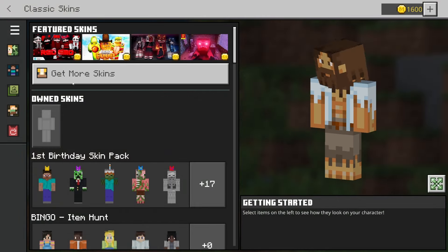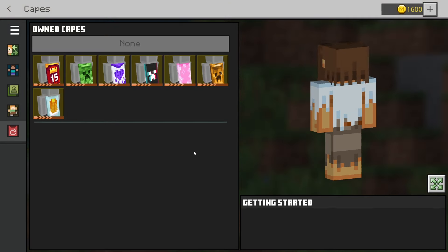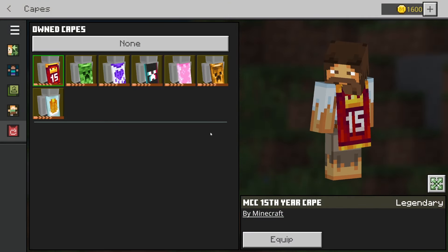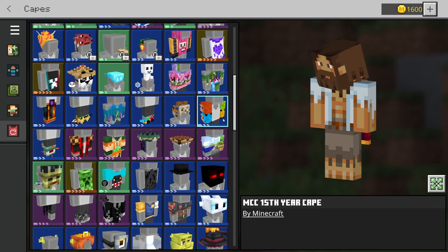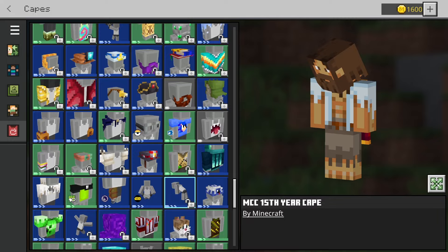So right now we're going to click on our capes. You click on capes and then you want to find something where you can click — you see how it says 'Buy Minecraft'? You actually want to click 'Buy Minecraft', and then it's going to come up with all of the 'Buy Minecraft' stuff.